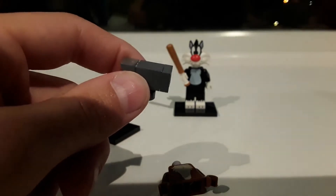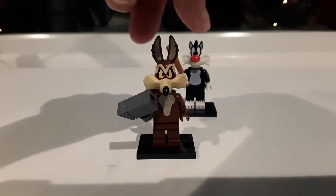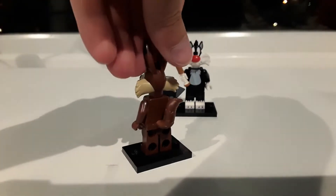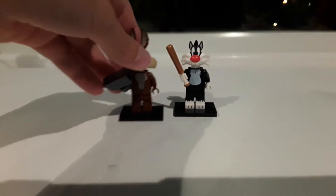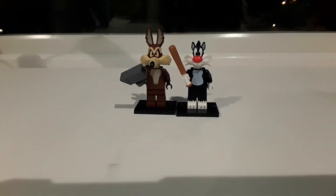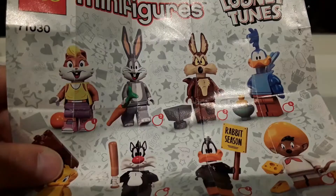I'm going to show you the put-together character now. This is the Wile E. Coyote. It's a really good character — he has a new head mold. And these two, fun fact, were actually the ones I wanted the most out of the entire series. Here's a look at the top of the packaging.